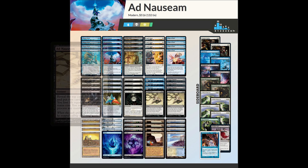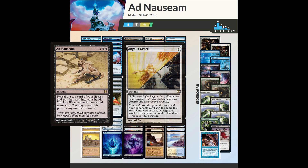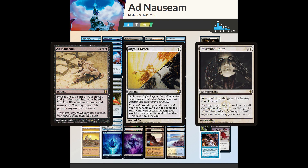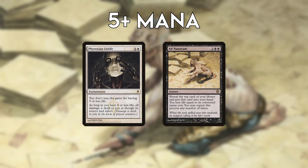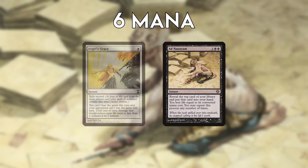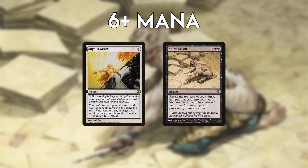Ad Nauseam is a combo deck that uses the namesake card in combination with Angel's Grace or Phyrexian Unlife to draw the entire deck without losing the game due to life loss. The deck requires Phyrexian Unlife to be in play and 5 mana for Ad Nauseam plus whatever else you need to cast, or alternatively, 6 mana to cast Angel's Grace and then Ad Nauseam plus more mana if needed.